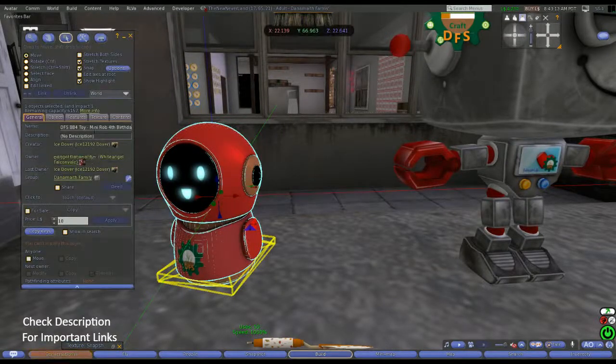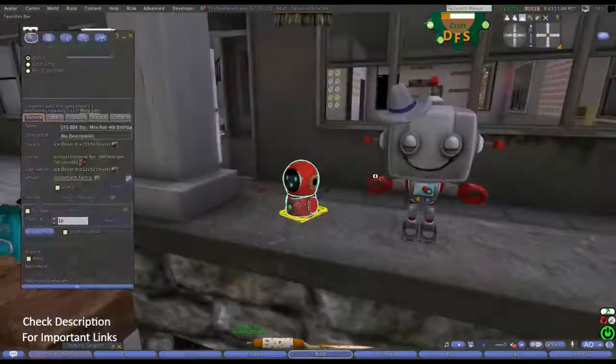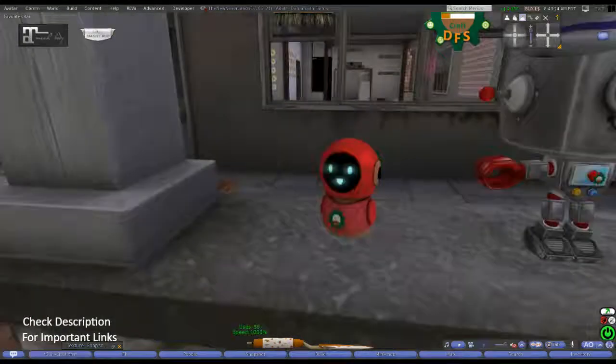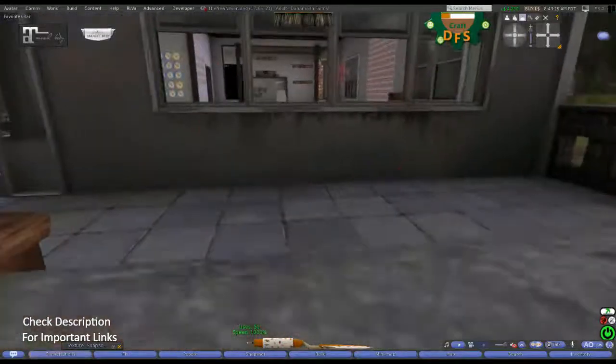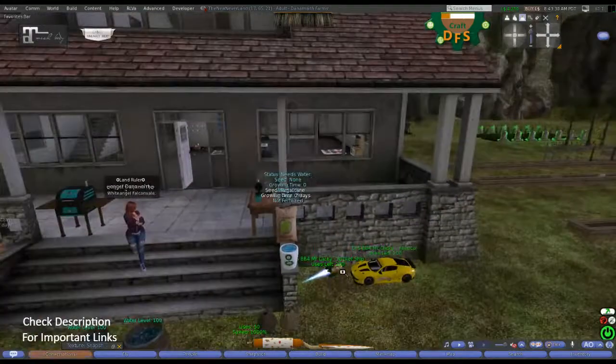Before I show you the other clickies, let me show you these two. We have two stuffies: this guy's name is Mini Rob, and he is specific for the fourth birthday. And then this guy right here is Robbie the Robot. They are stuffies — you just wear them, you can hold them, you can rez them out however you want to use your stuffies.